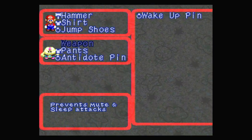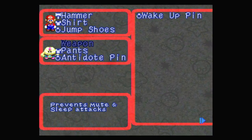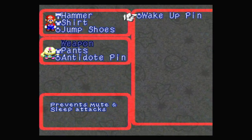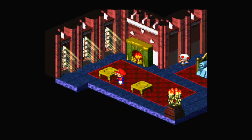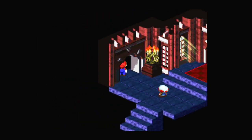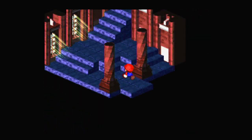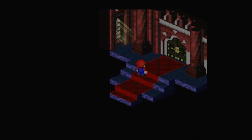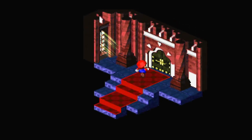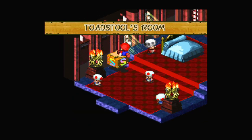Let me actually look at my notes a little bit more. I think I'm going to stick with this possibly. I don't think there's anything that needs the Wake-Up Pin or the Antidote Pin at the moment. I think I want to have the Jump Pin so I have that on hand. I also might go save again and restore my health. I'm already maxed out, but I'll still save again just so we don't have to redo anything, because we're coming up to a boss.